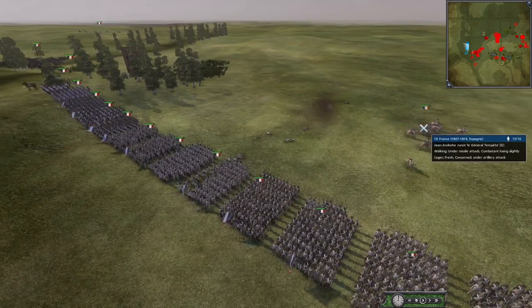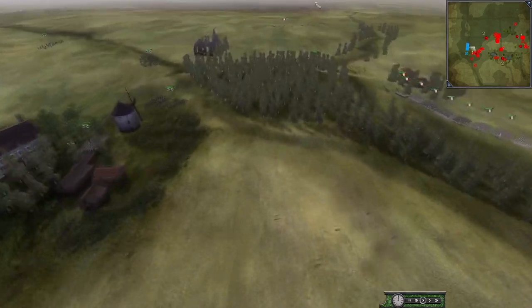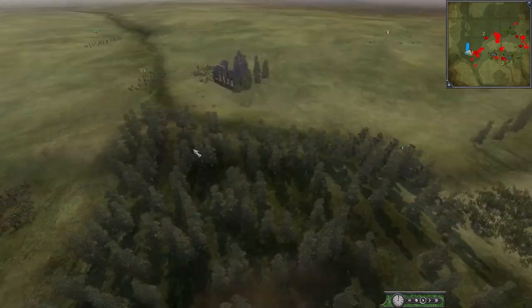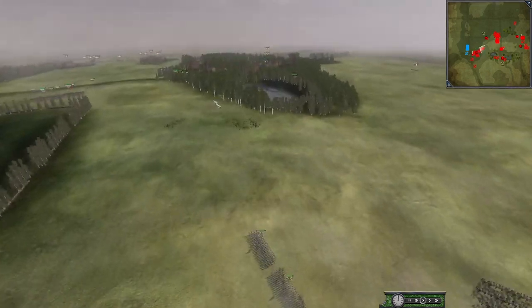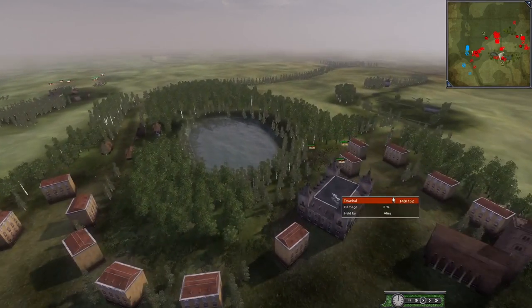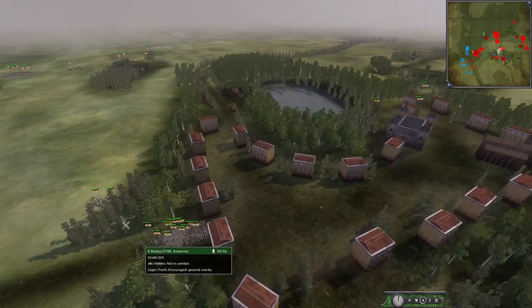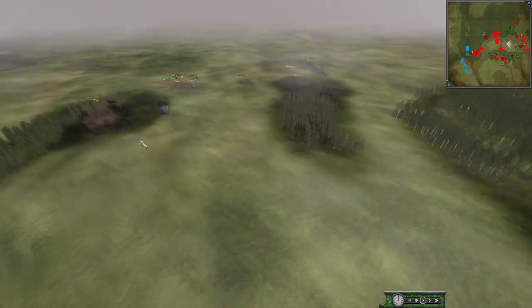France is not moving and as you can see they are already getting shelled into oblivion. The general they are bringing is Juno, kind of sitting here not pushing. They really should — this is Russia we're talking about here. The other Russian faction's general is Suvorov, and then there's Pumont.